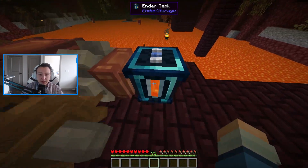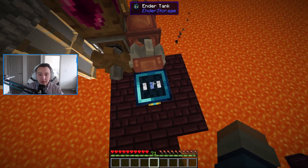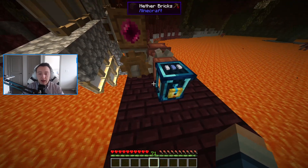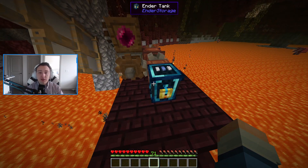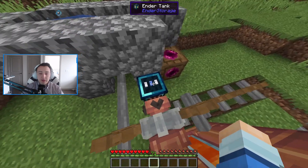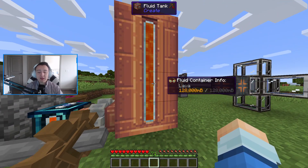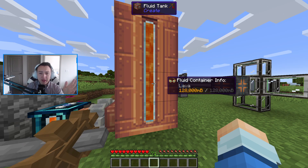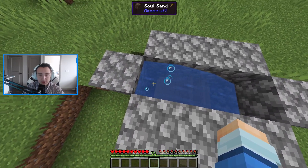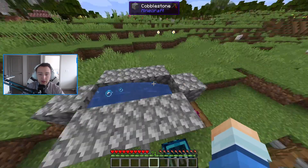We're throwing lava into the ender tank, and we've set these colors to be white, blue, white. You set these colors by holding a piece of dye and right-clicking on one of these rectangles, and depending on the combination, that is how you're going to transport to another ender tank. So we're back in the overworld and we can see we have another ender tank set to the exact same colors with a mechanical pump that's powered to pull the lava right into a bunch of fluid tanks. You can see we actually have a steady 128,000 MBs. I've just connected it to a single water wheel built with soul sand and two water sources.